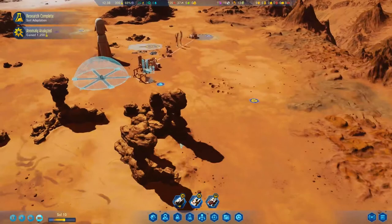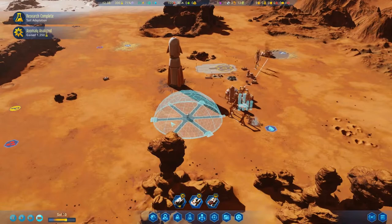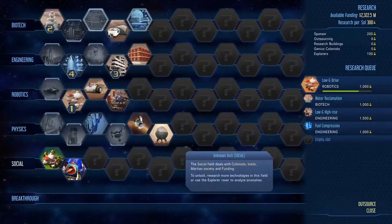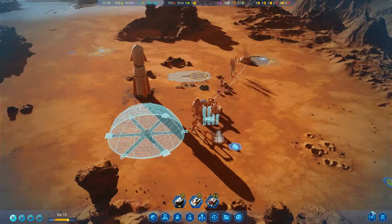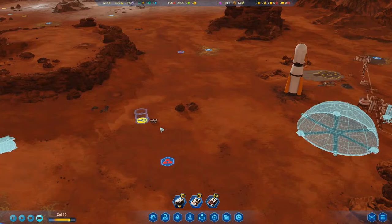Come on everybody — thank you. Get that research — gain 1200 soil adaptation. Soil adaptation is the farm. Beautiful. Let's go back and check the research. Less fuel — definitely get that going. Drones and rovers move quicker — that's gonna be very, very good. Water reclamation is gonna be big. Our apartments — man, this is gonna come in at perfect timing. We're gonna get the apartments in time for the dome to be built, get nice living space for our first colonists.